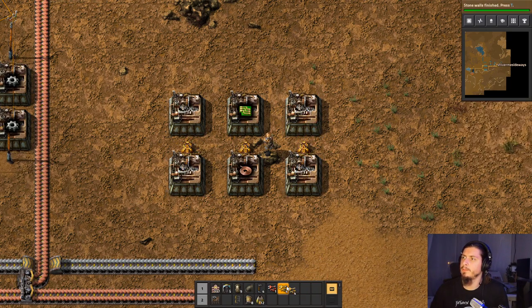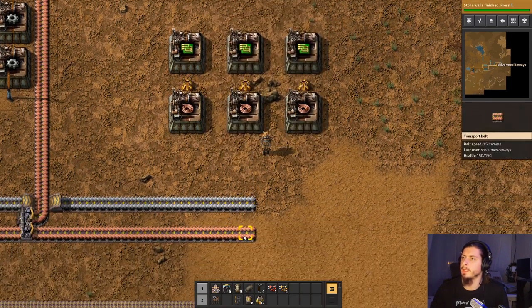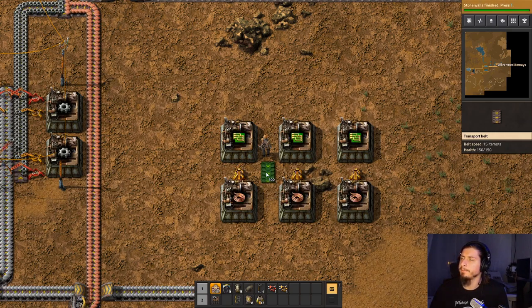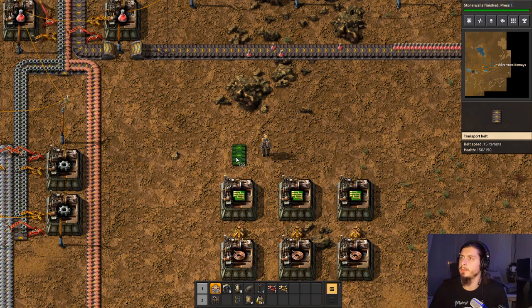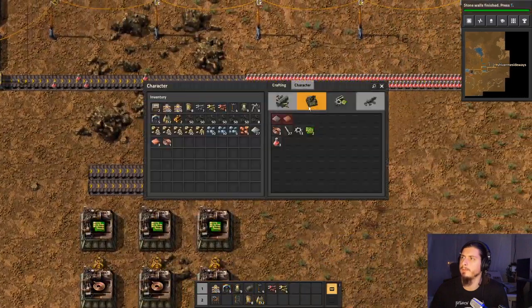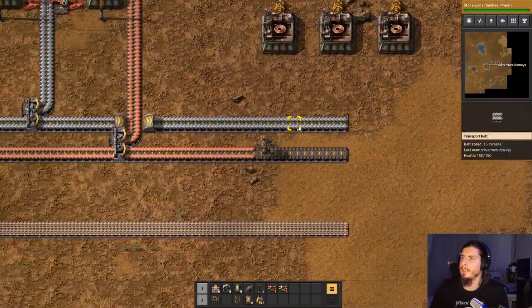Basically I want to feed one assembler of electronic circuits with one assembler of copper cables, so that everything will be sort of fed in automatically and properly. I need to get iron plates to these machines in a pretty quick manner — they're gonna come in here and I'm gonna gather from up there and then sort of load balance it.